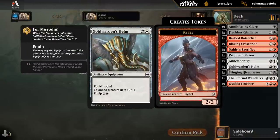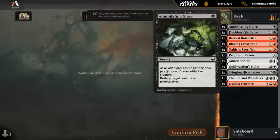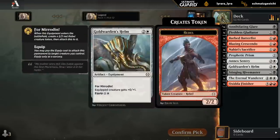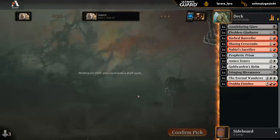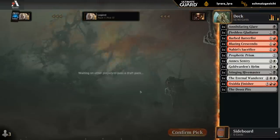Another Helm, not bad now with our Finisher getting a one-mana discount for each equipment. So red-white looks like the most likely place for this deck to go, but there's still a chance we pivot back into black-white if we open some great cards for it. But I'm definitely going to play the Eternal Wanderer.